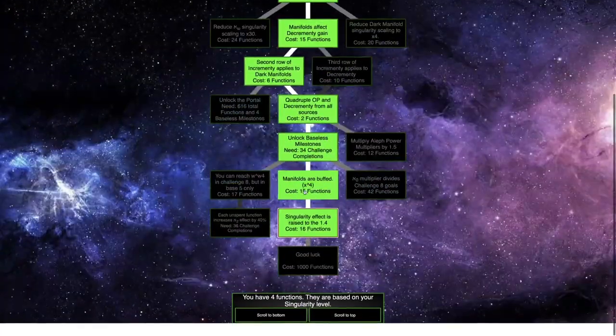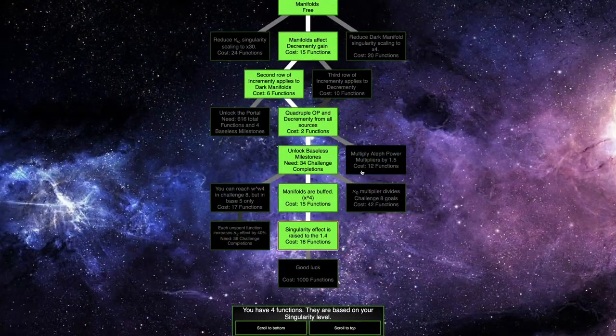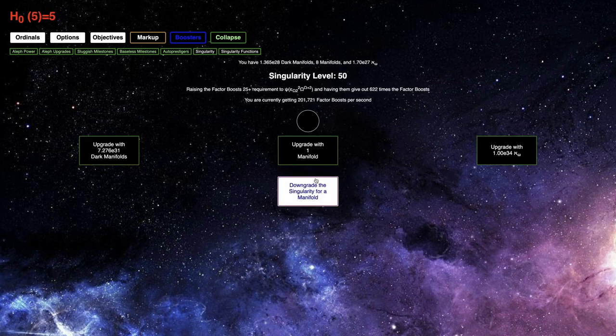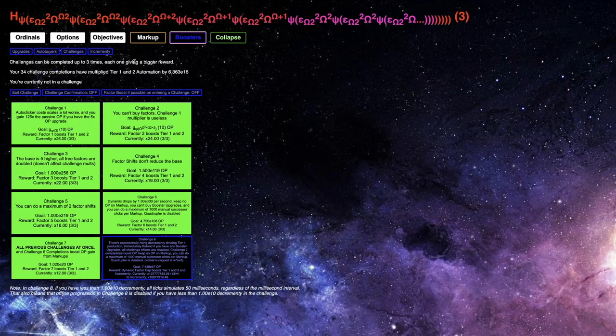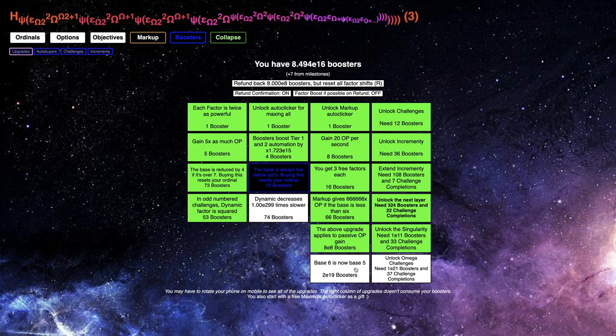It looks like 49 is the optimal for factor boost grinding, but I actually want to go all the way to 58 — the highest singularity level, which is epsilon sub capital omega times 2 squared times capital omega to capital omega squared plus 1. I'm sort of struggling to even get there, but it will definitely give me some incrementy. I have E69 incrementy, and I want to get E70 so I can get base incrementing multipliers raised to 1.05. Maybe I just need more boosters — I do not have the 2E19 upgrade.